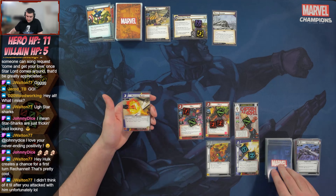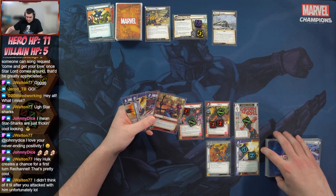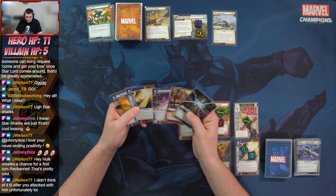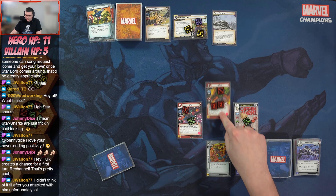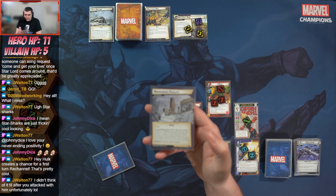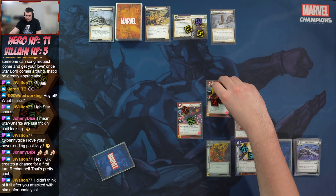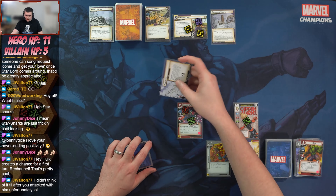Readying up everyone, tossing Quincarrier. We draw Photonic Blast, another Energy Channel, Crisis Interdiction, Audacity, and an energy card. We place one threat on the main scheme and advance the delay counter to two. Absorbing Man attacks and Hulk blocks — two plus a star — and Abandoned Factory enters play: after Absorbing Man makes an undefended attack, discard one resource from hand, or two if there are five or more delay counters. That takes Hulk out.